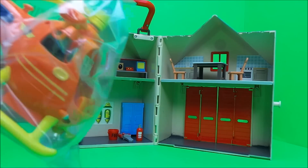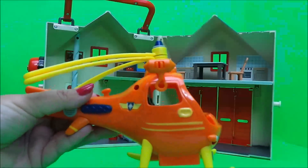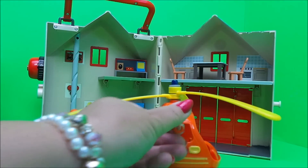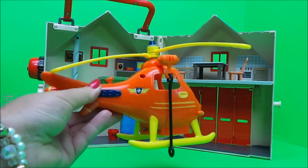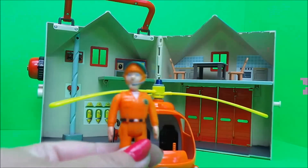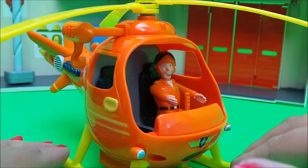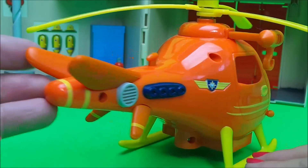Next in our set we have Wallaby One. It's a lovely bright orange color. Here are the rotor blades and here's the winch on the side - I think this hooks on here. We can put Tom Thomas in the front as our pilot, all ready for takeoff. Let's take a close look at this fantastic Wallaby One.